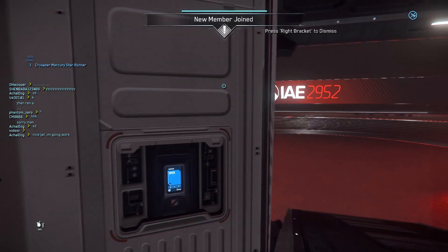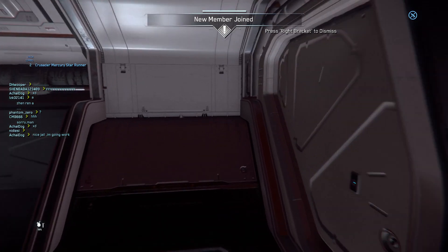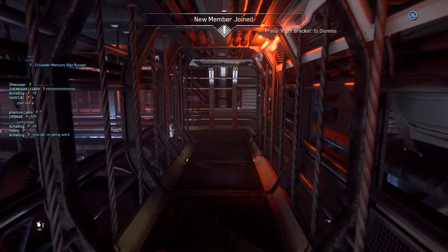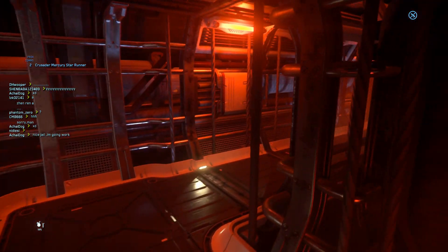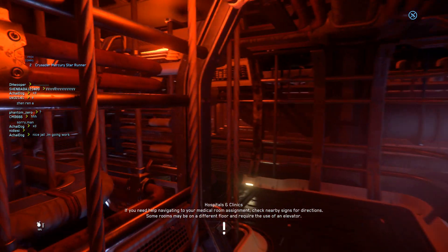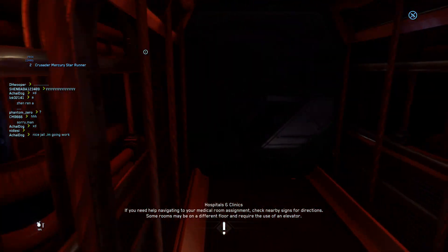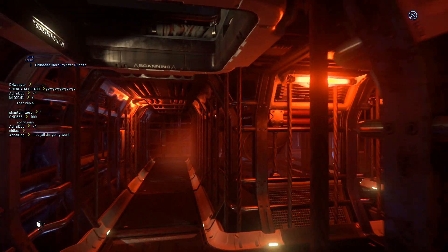There's a panel here that you can open, revealing a very tricky hidden section of the ship. You can go through the ship and hide things in here — like drugs or other people. I think you have enough room to hold dozens of people.